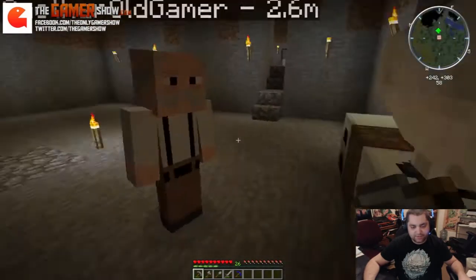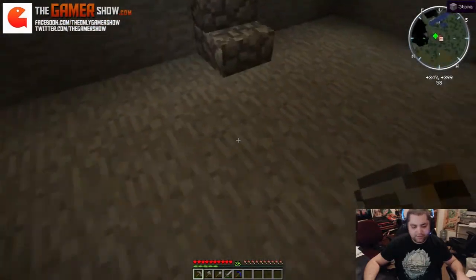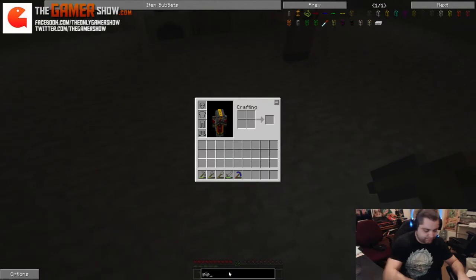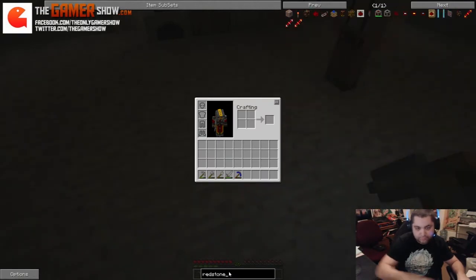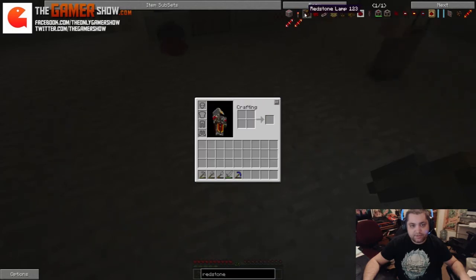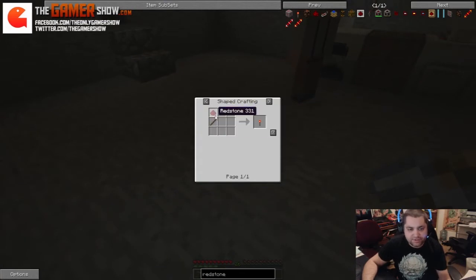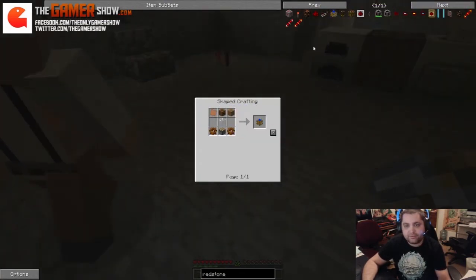So what I'm going to do, I'm going to create... I need some redstone. Redstone torches. Yeah, go ahead and make us some redstone torches. That's full — we're also going to need redstone engines.